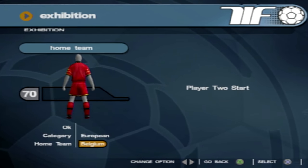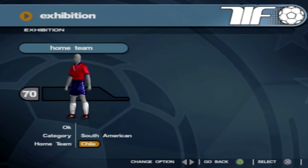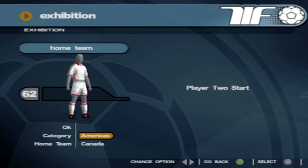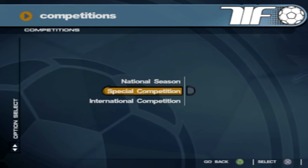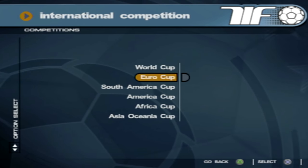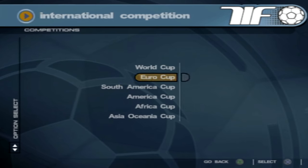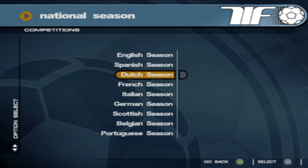That's basically your team selection. There's also European and South American international teams, Americas, African, and Asian. There are competitions in the game - you can do a national season, special competition, or international competition. There's a World Cup, Euro Cup - that's pretty cool. I'm not really sure about the other seasons, but I guess they would be English season and that kind of thing.